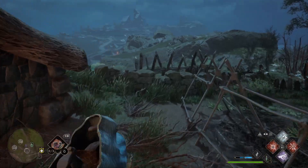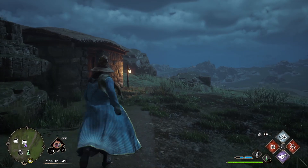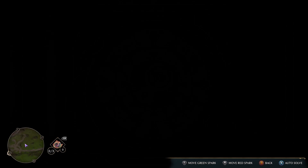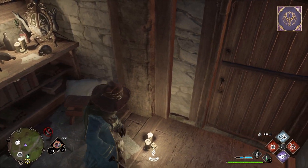Then we're going to get out of here and just run over to the south. There's another house right here with level 1 locks on it, so you'll need Alohomora. This town has a lot of locks that you need to open, so definitely get that spell if you don't have it. We're getting in here, and here is the chest.